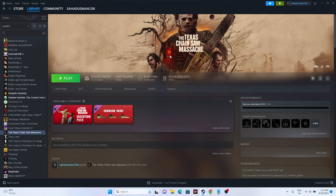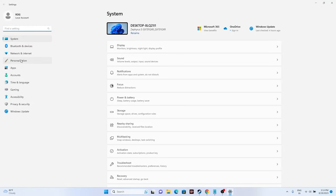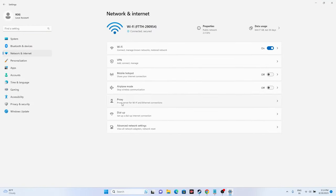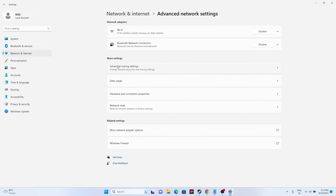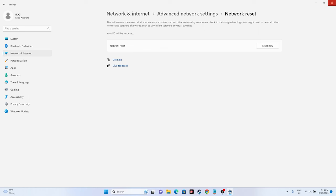You can also perform a full network reset. Go to Settings, Network and Internet, Advanced Network Settings, and then Network Reset. Click Reset Now. Afterwards, reconnect to your network and try launching the game.